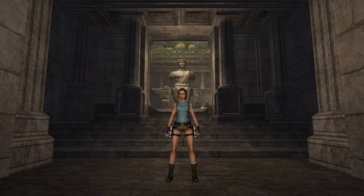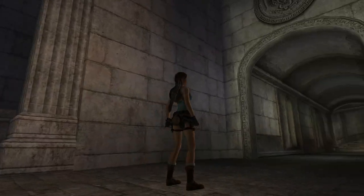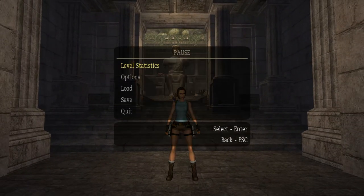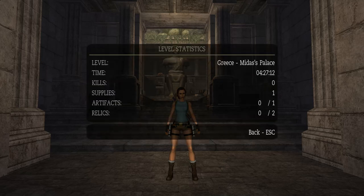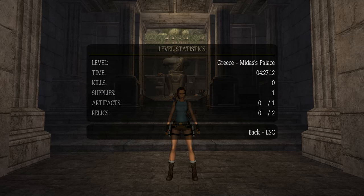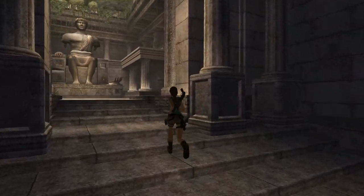Hey everybody, welcome back to Let's Play Tomb Raider Anniversary. We are past the Colosseum and we're in King Midas's Palace. We have one artifact but two relics this time, which is interesting. We'll see how that works.